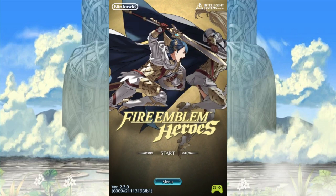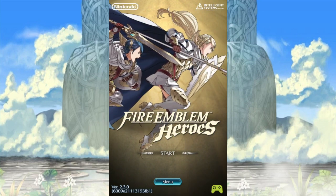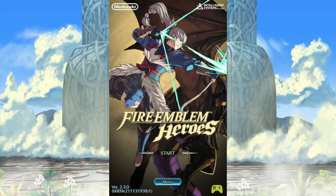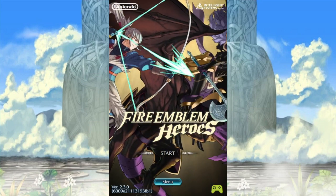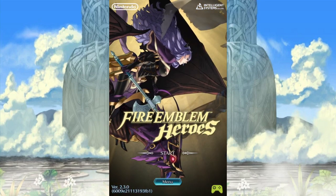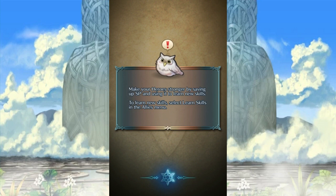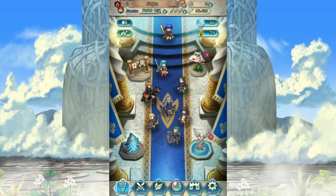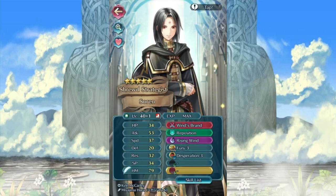Hey nerds. In case you couldn't tell, 2.3 is now available. All you have to do is go to your storefront — Google Play, iTunes, one of those two — and you will find it. It adds a lot of things. We're going to go over a few of them, most namely the new weapons. That's what I was really interested in. And you can kind of tell that Soren has a different one now — that's right, he has Winsbrand. I have already given it to him.